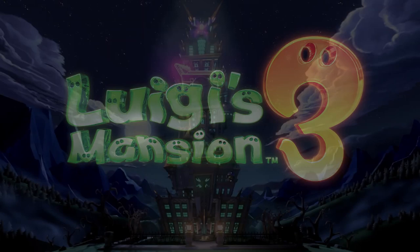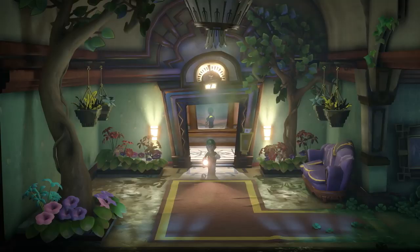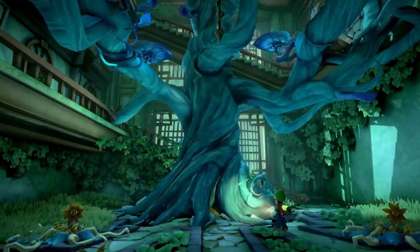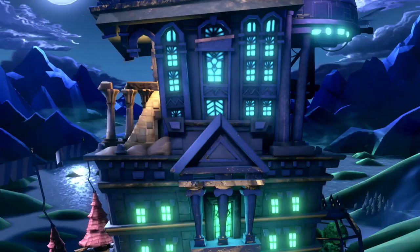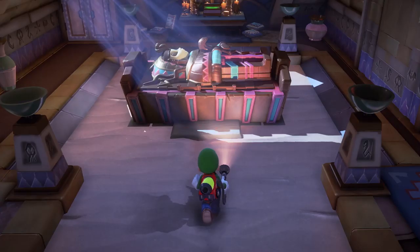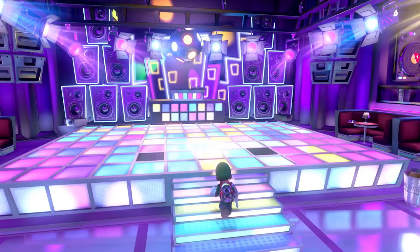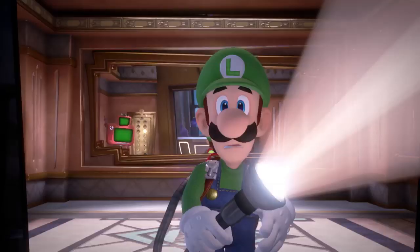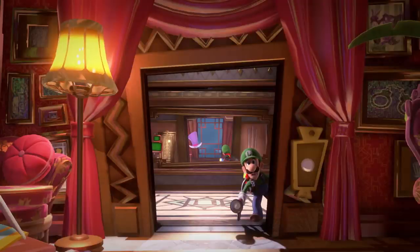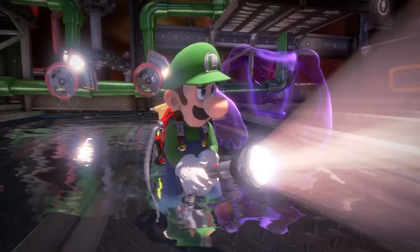Explore this horrifying hotel floor by floor. Be warned, these suites are a bit peculiar. A floor overthrown by humongous plants. A pyramid inside a hotel. Oh hey, a disco. This hotel is certainly full of surprises. And ghosts — lots of ghosts.